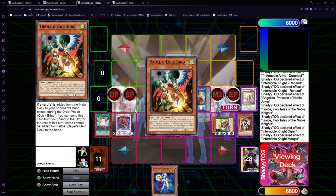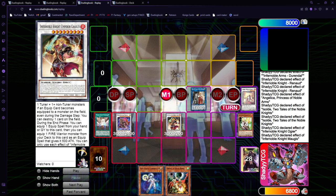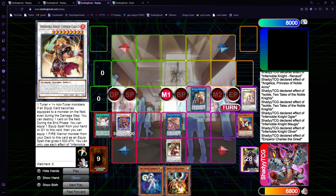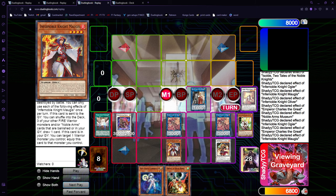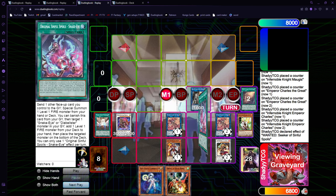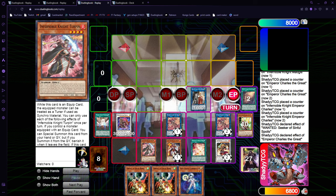We draw one random. Now use the level 4 and the level 5, Synchro into the level 9. Oliver equips, go into the link. Charles's effect equips, Museum to Special the Synchro. Use the other one to equip and go to the link again. We use Magus to equip to the other Charles so we still have Magus for next turn to draw again. Then we use Wanted, because we have a free draw with Wanted, and get another random. Go End Phase, get the Angelic's Ring, and get Turpin — for example — for next turn. Cool to have him in the graveyard sometimes.